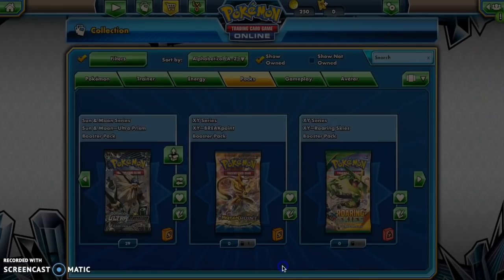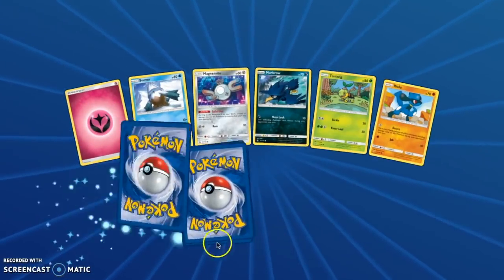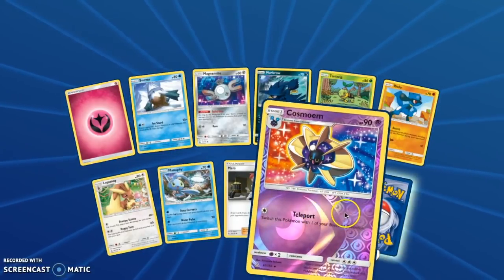I've always wanted a Roserade — my life's complete now. I don't need the gold card anymore, I just pulled a Roserade. We're good. Cosmoem — that's a new one.